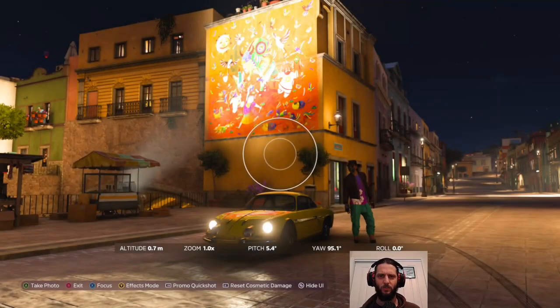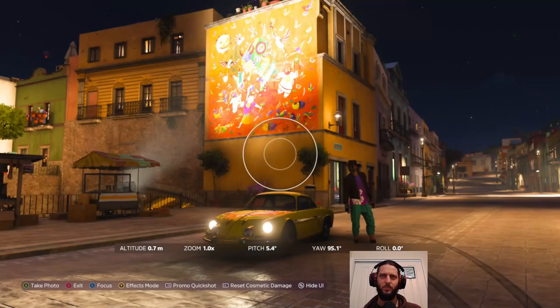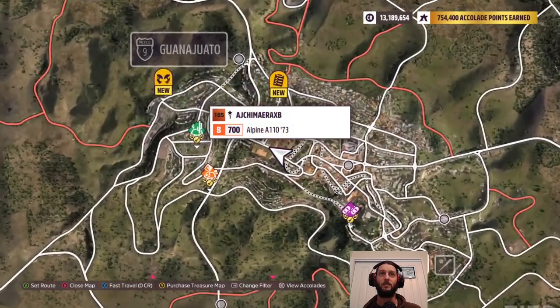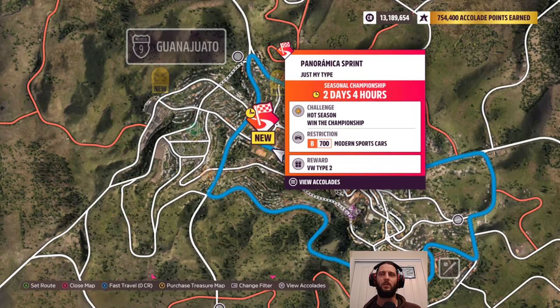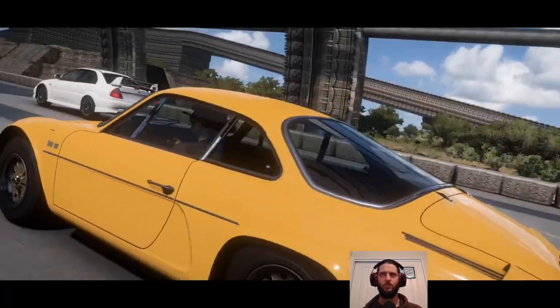Welcome back to Forza Horizon 5. We're starting off with a photo opportunity. The photo challenge for this season requires you to have either an Alpine or a Renault outside a specific mural. To find it easily, come to where the seasonal championship Panoramica Sprint starting point is, and just drive down the road — it'll be right there on the side.